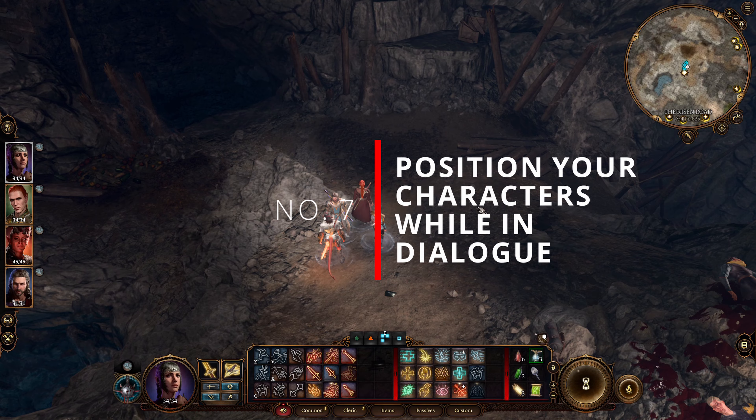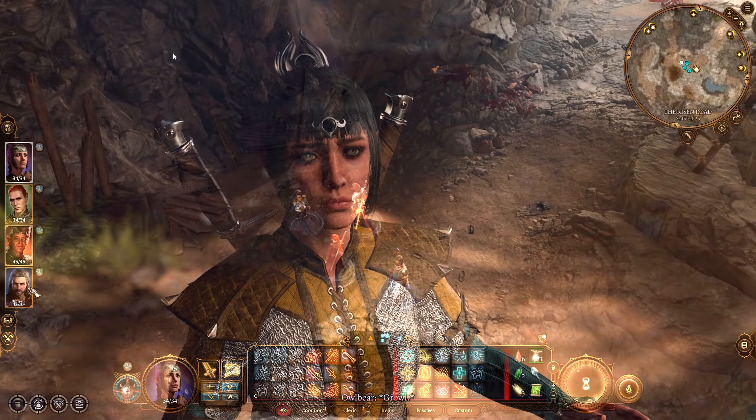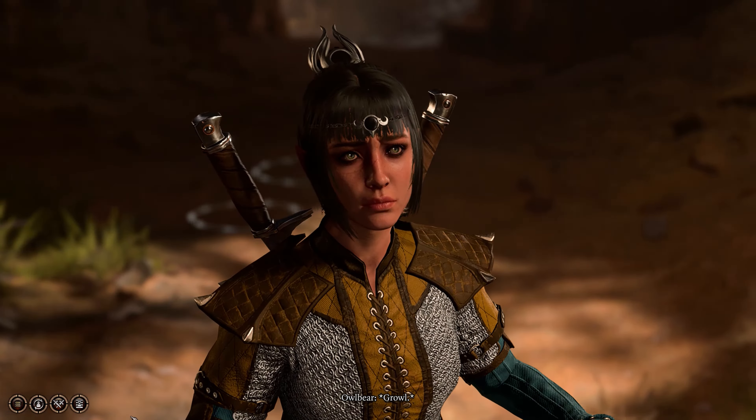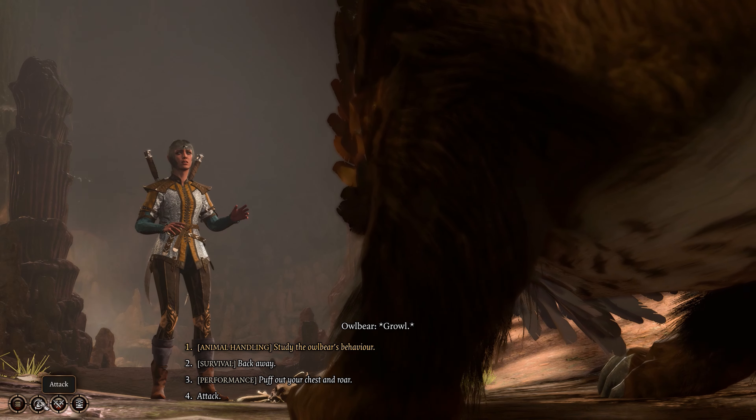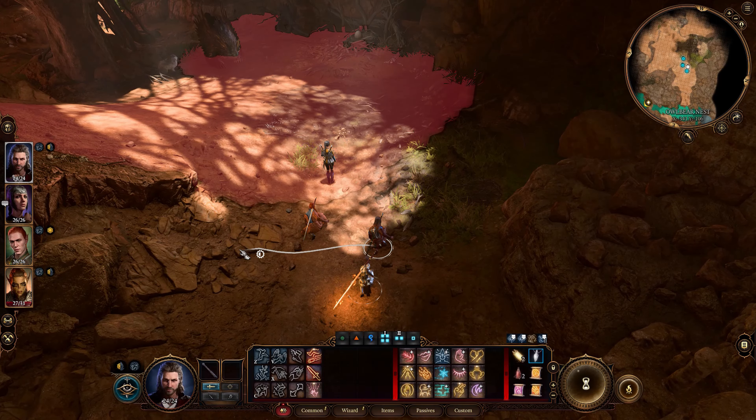Number 7: Position your companions while you are in dialogue. Good character positioning gives you an advantage during combat. Higher places give you at least a 10% increase in your attack roll. You can take advantage of this during dialogue — as one party member is locked in dialogue, the other members can move around to better position themselves in preparation for combat.